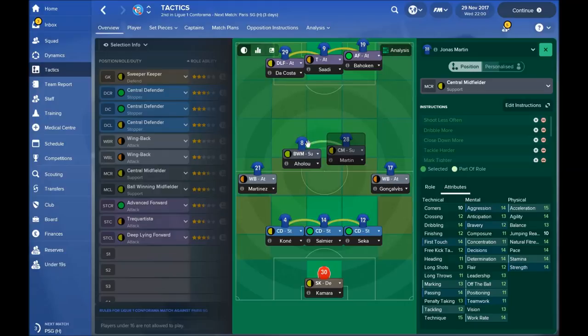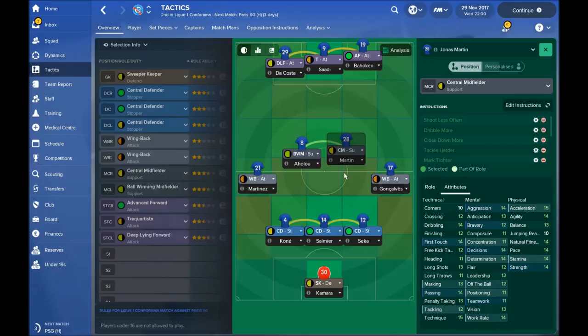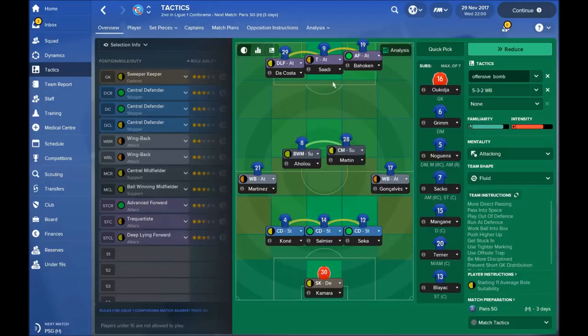Then we have two CMs — both of them are very offensive. On the right side we have a CM on support duty, but I give him the order to run into the opponent's box, which is why he is going to help the attackers. On the other side we have a ball-winning midfielder. He is going to chase all over the pitch, and when he gets the ball he is going to distribute it very fast to strikers, CMs, or wing backs on the left or right side. But he is also very offensive — I give him the individual instruction to run into the opponent's box. This is why we have like 6 or 7 guys sometimes in the opponent's box.